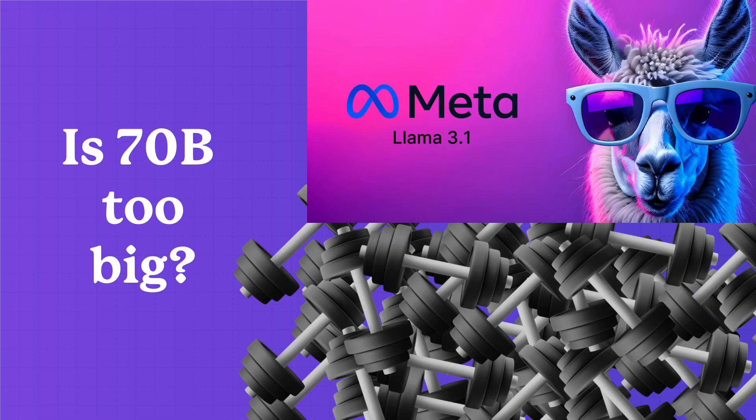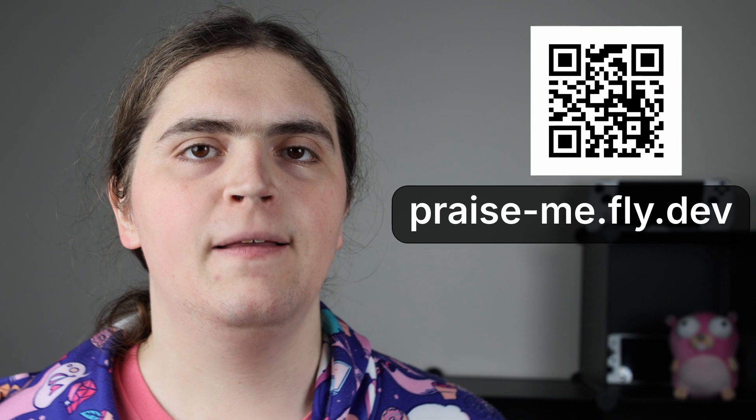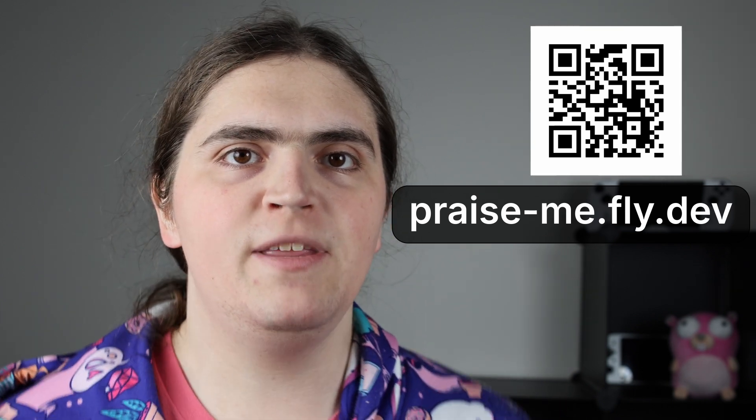Maybe I chose the wrong model. Llama 3.1 70B is one of the best models that runs on a single GPU, and I chose it for that — but 70 billion parameters means longer inference times, which was just kind of inconvenient. Maybe I should have gone with the 8 billion parameter model, which is what I was using in testing on my MacBook. If you want to try it for yourself, the link is in the description and on screen. Share it with your friends — maybe they'll like what they get.